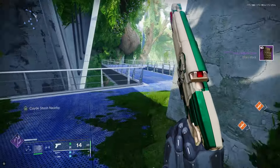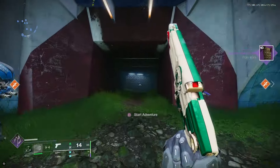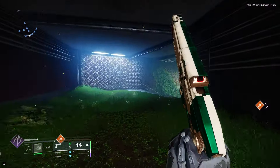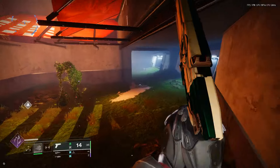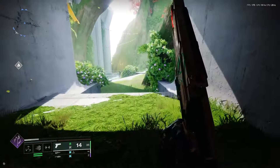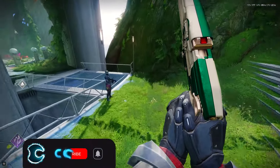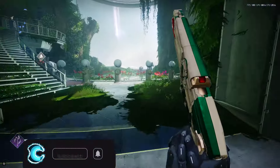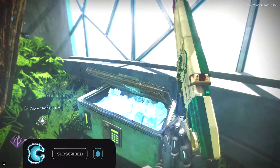Now moving along to the final chest, we are going to jump down and go where our visions of the traveler are, just going through this area. It's pretty much a straightforward path — you can't really miss it. We're going to keep following along the path, take a left in here, then a right, and towards this tree you should see the Cade's stash right beneath it.